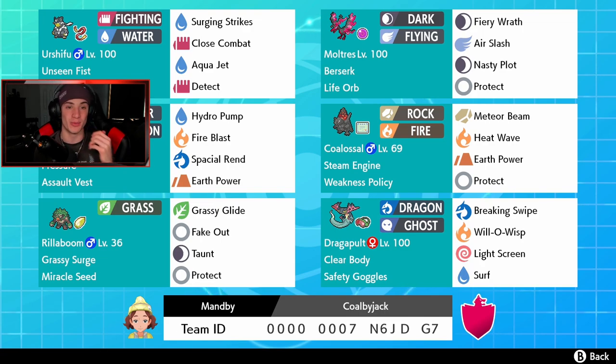Rocking out in the top left corner we're starting with Urshifu — the water one, actually, which is a nice change since we're always seeing the dark one on the rank ladder. This thing has Unseen Fist, Focus Sash, and its moves are Surging Strikes, Close Combat, Aqua Jet for first-turn priority, and Detect. Right next to him we got Galarian Moltres with a Life Orb and the Berserk ability.